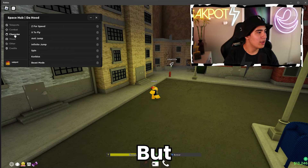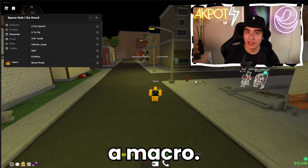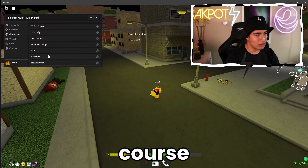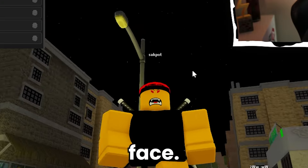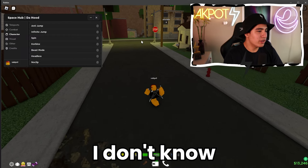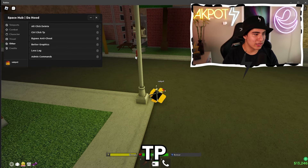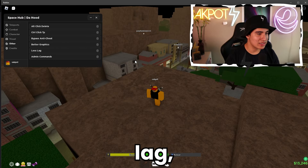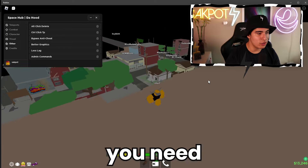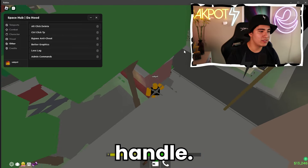I really like the ESP especially. For movement, you have speed — hold Z and you're able to speed like a macro — and X to fly, of course. You can also give yourself corebook items, headless, and beast mode face. In the other section, you have control-click teleport, and less lag, which removes all textures. That's definitely useful if your PC is lower-end and needs help running games with a script executor, which makes it even harder for your PC to handle.